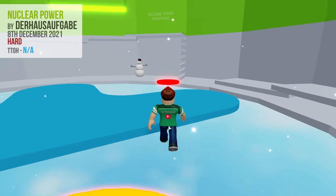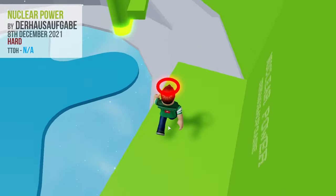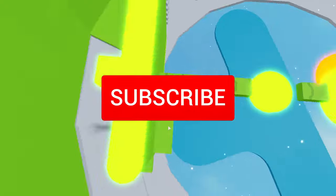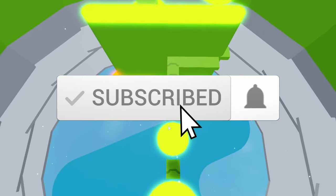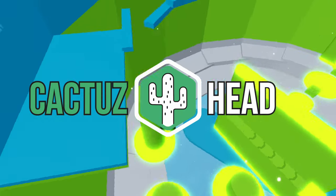This is classified as a hard difficulty section. Remember to not jump when near the walls to avoid the kill brick. Thanks for watching my video, and please remember to like and subscribe to see more content like this in the future. Until next time, this is Cactus signing off.